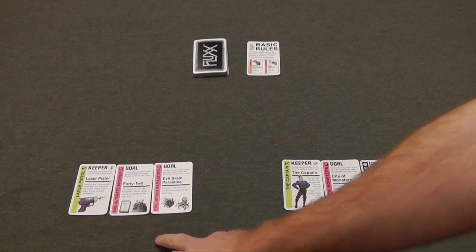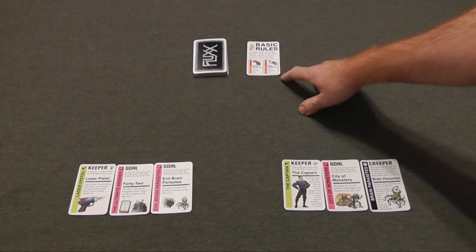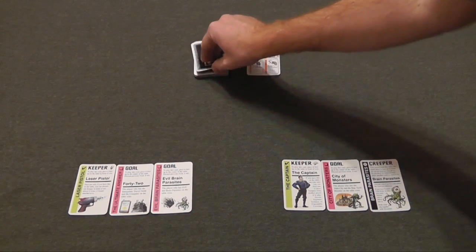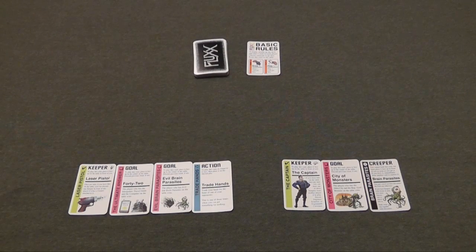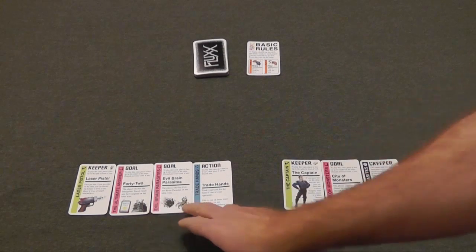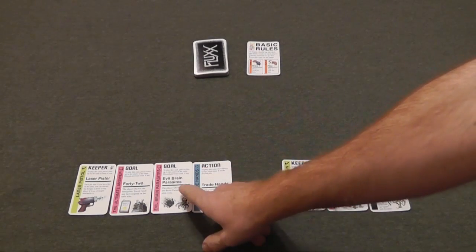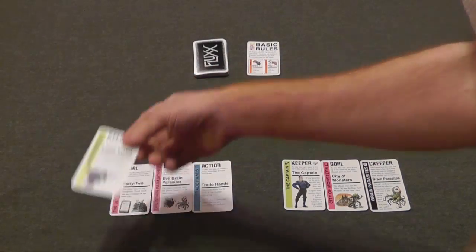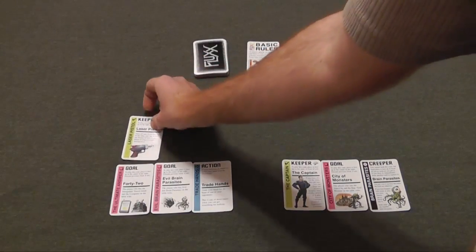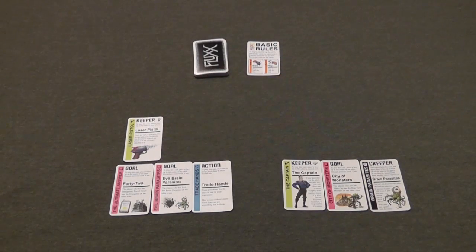Let's say player one goes first. Following the basic rules of Flux, what you do is you draw one card and you play one card. So player one will draw a card into their hand and now they have to play a card. I already explained how goals work, but I didn't mention that the goals are actually what you call keepers. If I wanted to play a keeper, which would help me win the game, I would play that to the table so everyone can see that I have a laser pistol available to me.